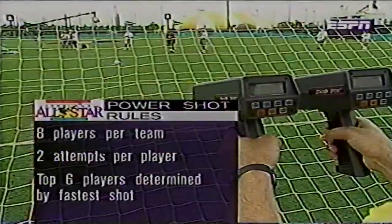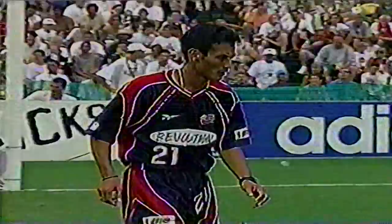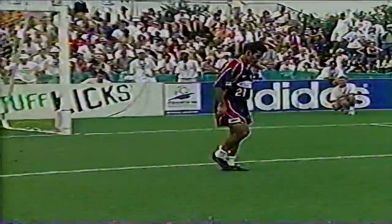Eight players per team — each guy gets two cracks at the net. The top six players determined by the fastest shot. Raul Diaz Arce saved Team World — his first crack coming in at 69 miles per hour. That's okay, but I think he's mid-70s material. I don't think he got enough on that one. 66, and he's going to the corner as well — he hasn't really directed that straight down the middle.